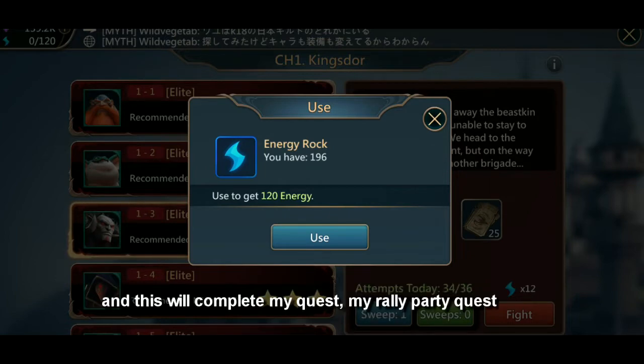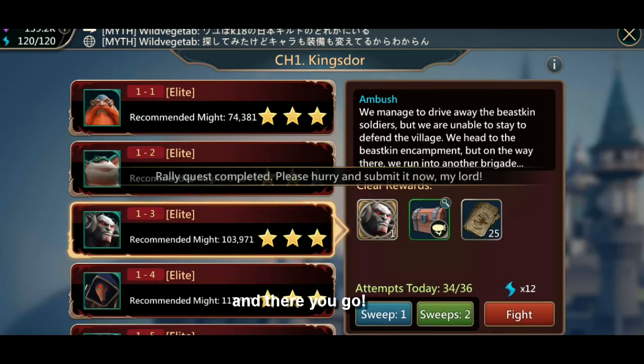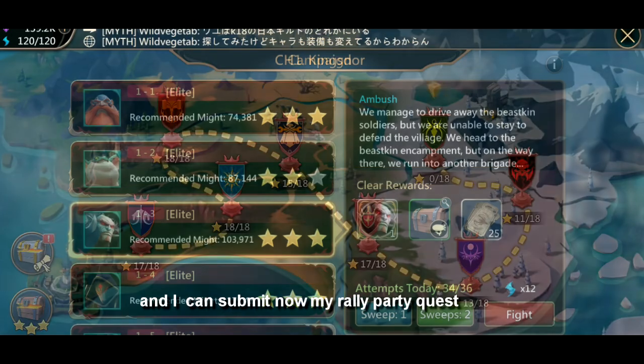This is the sixth time, then sweep and another one — this will be the seventh time that I use an energy rock, and this will complete my Rally Party quest. And there you go, I can submit now.